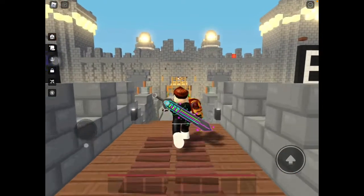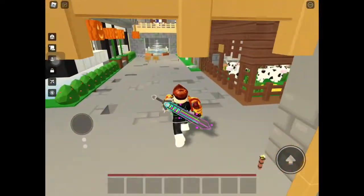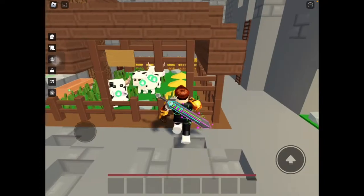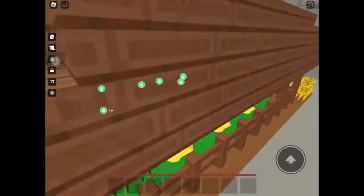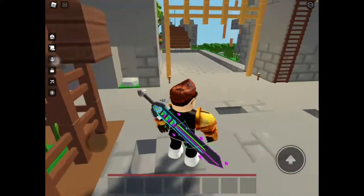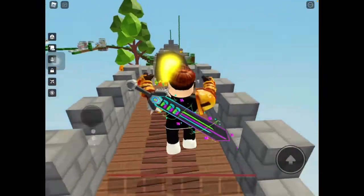Alright guys, we're back in Islands and today I'm going to show you how to get the pigs in the most recent island update. All you need to do is to head on over to your portal and teleport to the hub.